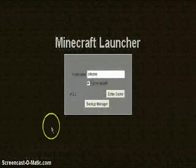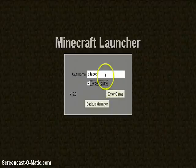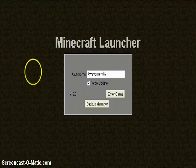Okay so this is the screen. I have force update selected because I'll show you the updating of it. I'll just change my name to Awesome Matey.